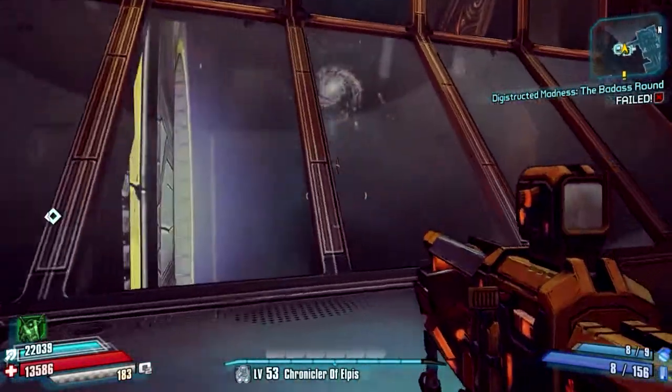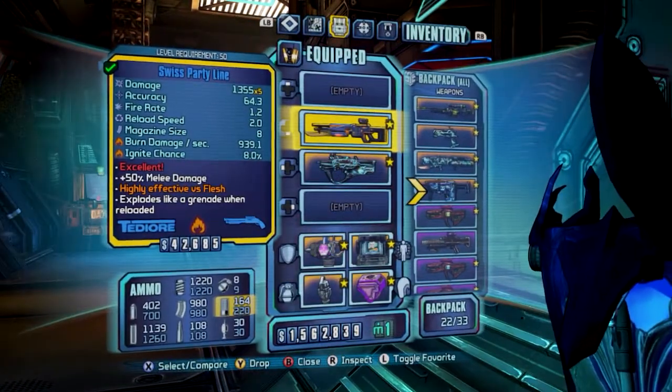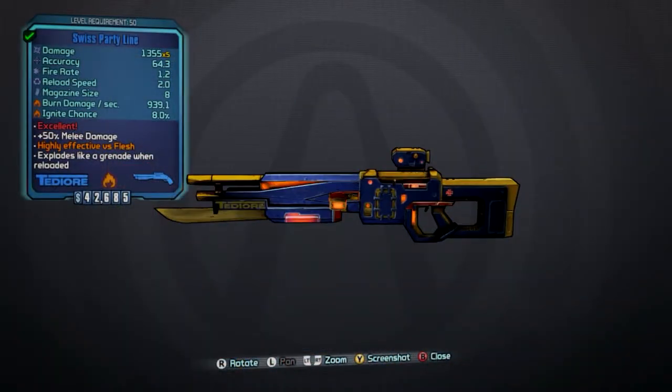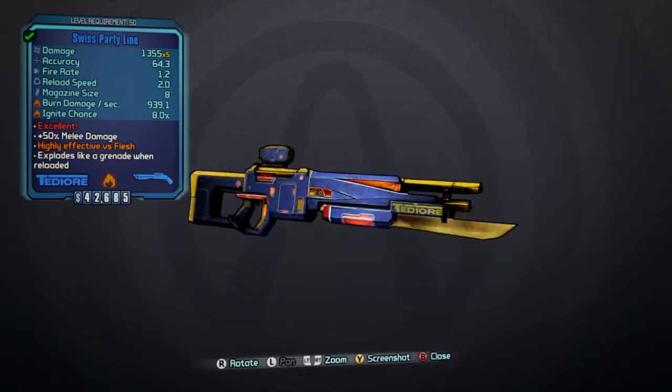The previous episode we did the Frostfire SMG. Now today we are doing a new gun called the Party Line. Here you can see I have a Swiss Party Line. The prefix will change depending on what version of the gun you get, but it will always be a Party Line.